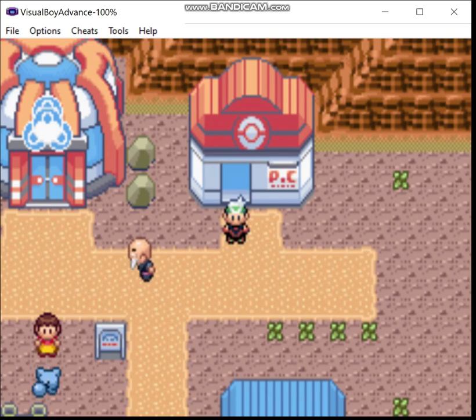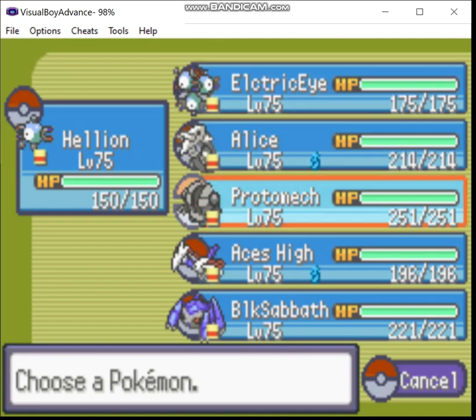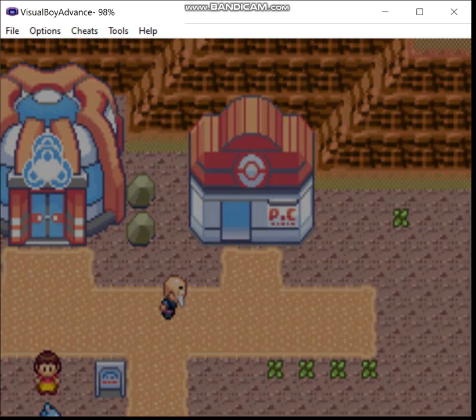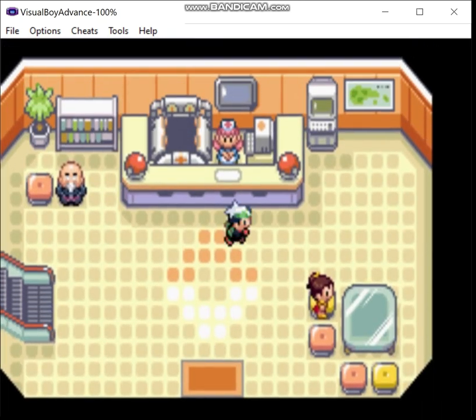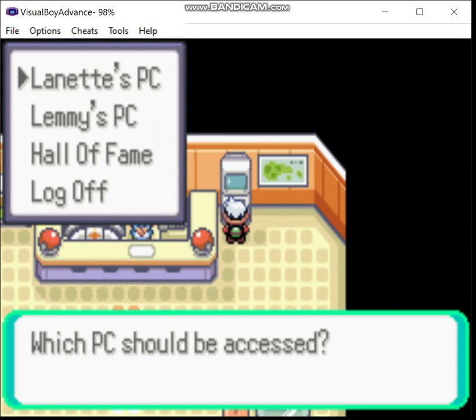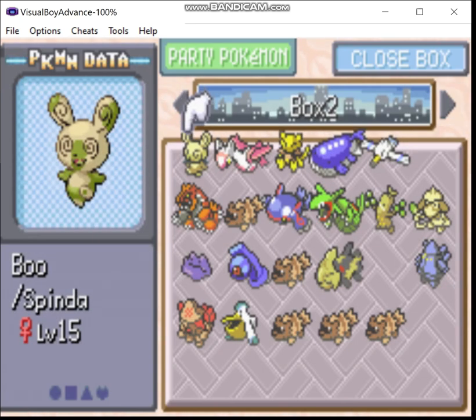Greetings, Zero here, and welcome back to my Eevee Emerald Steel Monotype run. I got 10 followers on Rumble before episode 40 debuted, so as promised, I'm going to be beating the Consistently Steel types. I'm pretty sure the vast majority of them were spam bots, but I didn't say they had to be real followers.